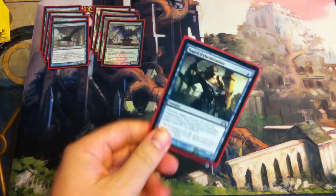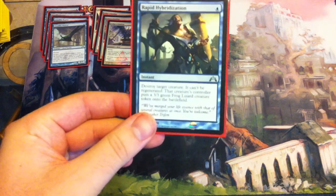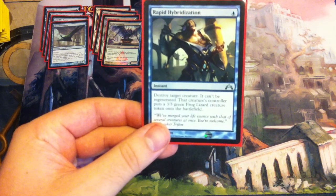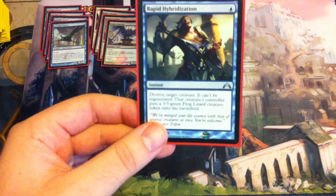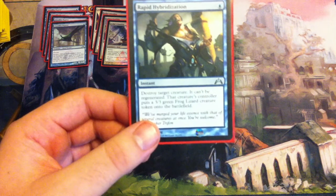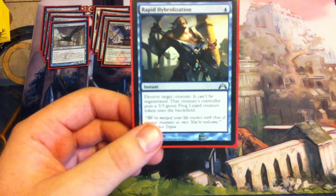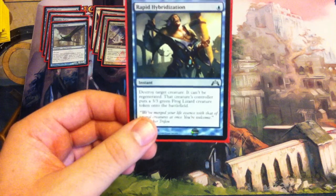Then I have one copy of Rapid Hybridization. It costs one blue, instant speed. Destroy a target creature — it can't be regenerated — and that creature's controller puts a 3/3 green Frog Lizard creature token onto the battlefield. This is good against big stuff like Obzedat, Blood Baron, Desecration Demon — stuff that you just want to get rid of and take down a couple of pegs. One copy of that.